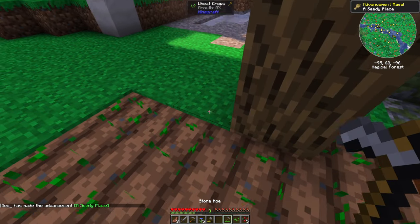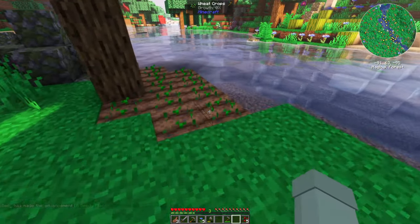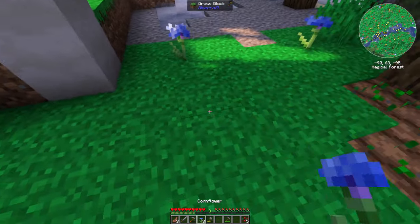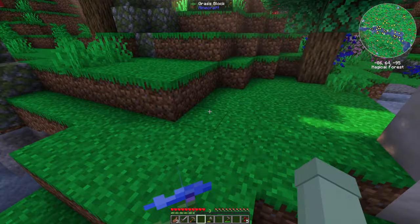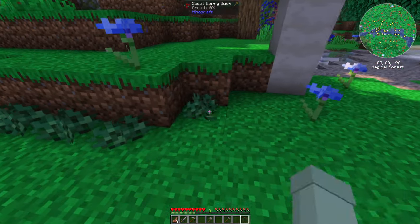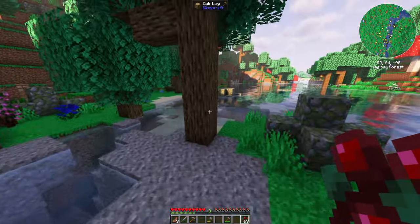From a water source it can actually go four blocks in every direction. I'll place these back down - I don't want to place these anywhere that's going to really get in the way, but I do want some for emergencies.